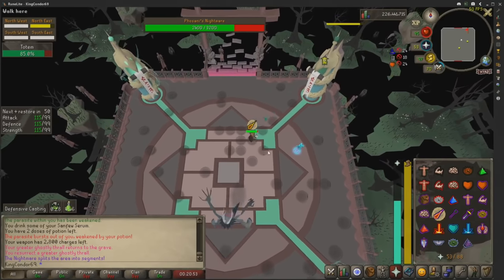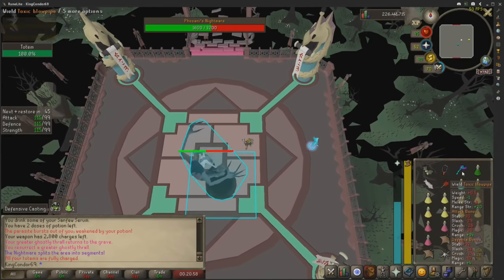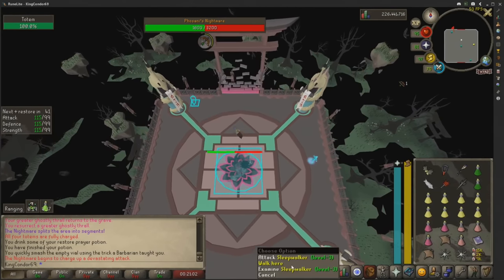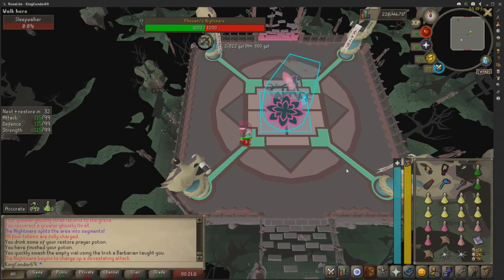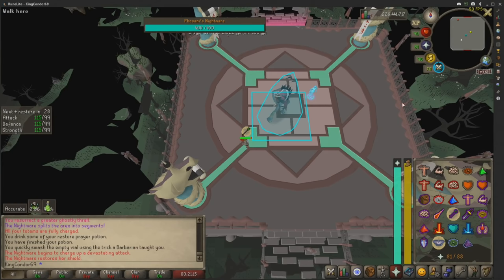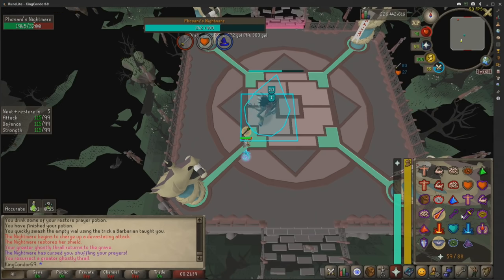Now we've got multiple sleepwalkers coming through — throw your blowpipe on here. You don't need the blowpipe for this phase either but it does help. You've got to kill both of them before they come in. If all of them get in it's an instant kill — you cannot survive that damage. If one survives you'll get hit for about 50 to 70 depending on the phase. Left-click flick the boss, send them back to Lumbridge, and hit her. This phase is the exact same as the past two phases.